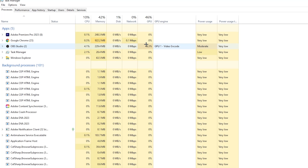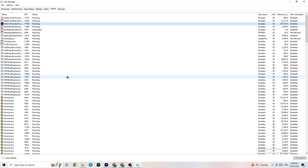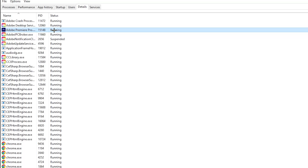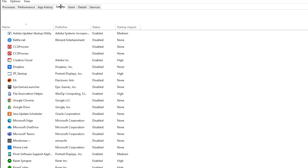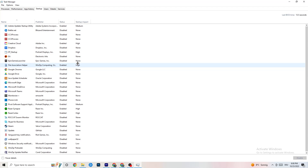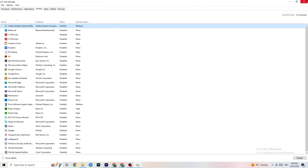Next, go to the 'Details' tab in Task Manager and find your game. Right-click it, hit 'Set Priority', and change it to 'High' or 'Real Time' — check which works better for you. Then go to the 'Startup' tab and disable every program that auto-starts in the background to reduce CPU and GPU usage. Right-click each program you don't need and click 'Disable'. Once finished, close Task Manager.